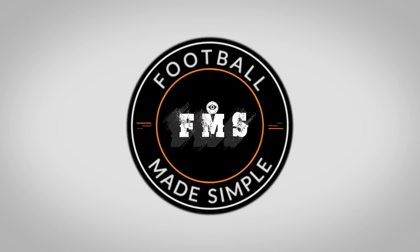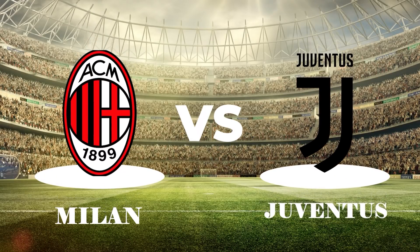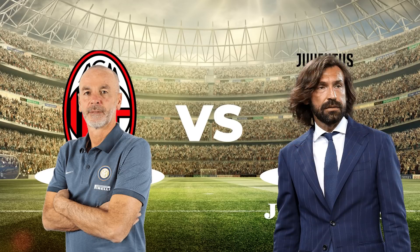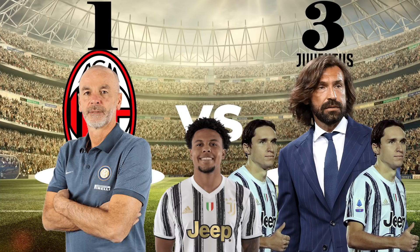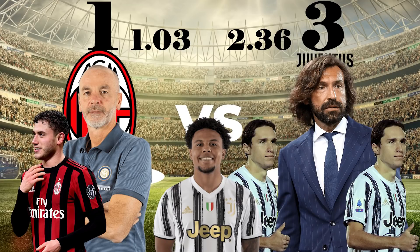Hi and welcome back to Football Made Simple. Two Italian giants clashed in Serie A as Pioli's AC Milan hosted Pirlo's Juventus. Pioli was looking to remain on top, so a win would have been crucial, and a defeat would have made it hard for Juventus to recover. In the end, the match ended 3-1 to Juventus thanks to goals by Chiesa and Weston McKennie, whilst Calabria netted for Milan. The xG indicated it was a deserved win: 2.36 to 1.03.